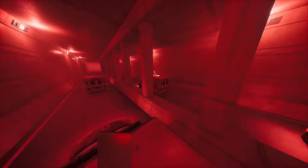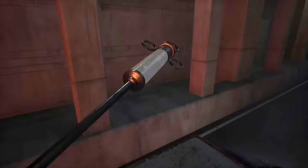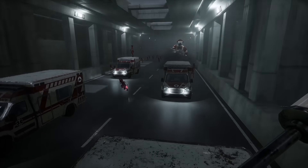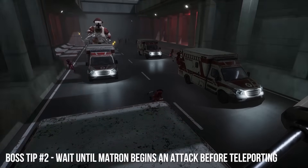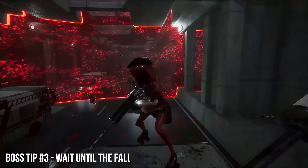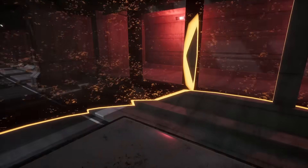The best way to defeat the Matron is to always keep at least two ambulances ahead of her. This way, she will only reach you when using her rare double attack shown on screen. If you can manage to keep three ambulances away, then you are completely safe outside of the advancing Reapers. Another good tip is to always wait until the Matron begins an attack before you teleport. This ensures she will never be attacking the lane of traffic you end up in.